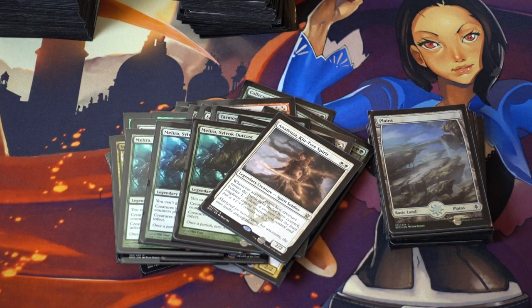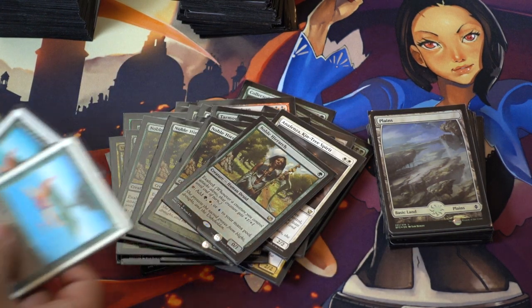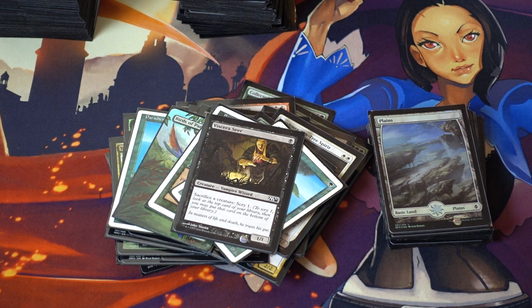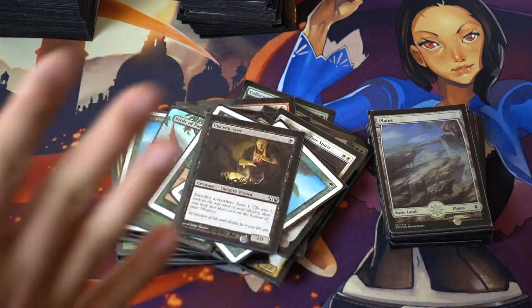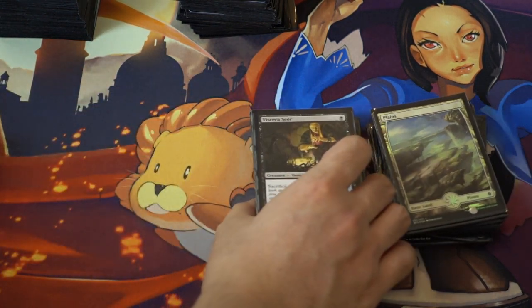This is my combo package: two Meliras, one Anafenza. I have other cards I can naturally draw into — four Nobles, four Birds of Paradise, and one Seer. The Seer is the least important and the easiest card to hate out. But Tarmogoyf gives you another way to win with damage. That's my big innovation — playing Tarmogoyf in the deck. It makes my deck list a little different and it does help a ton at least in my current meta.